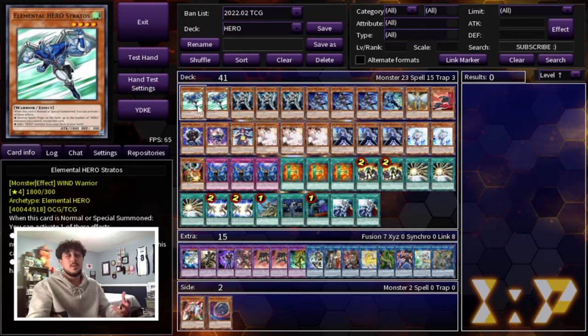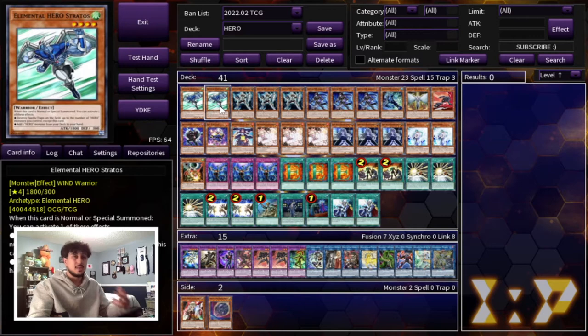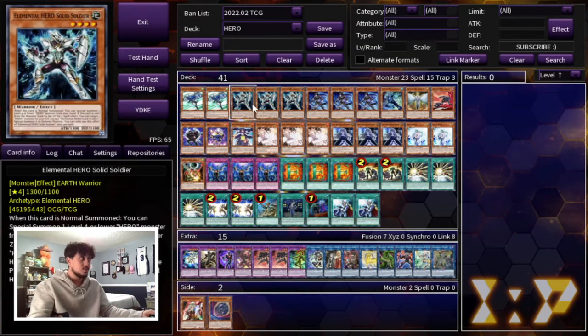We're starting off with two Stratos — we're not playing three. Funny enough, it's not actually your best normal summon. It's not bad in the deck, but this deck doesn't have a lot of ways to special summon outside of something like a Hero Lives. So you don't really want to use your normal summon on Stratos because there are other things you'd rather normal summon. Of course, Stratos paired with something like a Fireflint Lady is perfectly fine — you can still get your combo off — but it's just not your best normal summon.